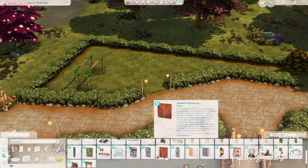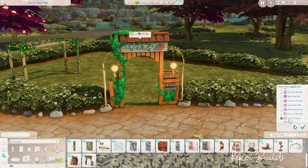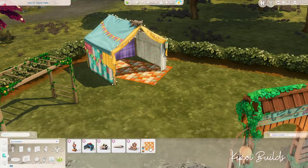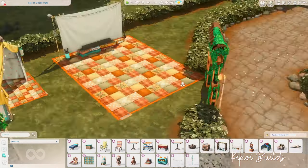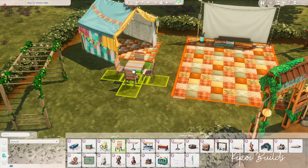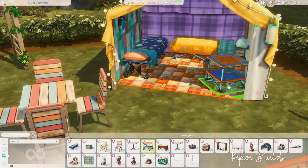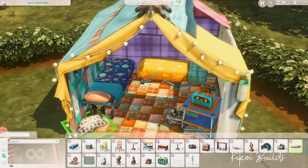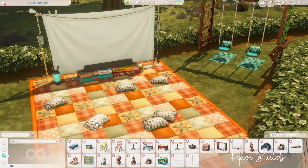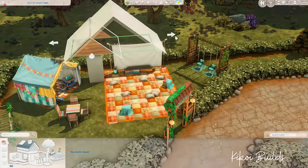Now I'm building the kids area. I placed a little archway as an entrance to the kids area — that gate came with Eco Lifestyle. I'm placing everything from the Little Campus Kit, which I really really like and never got a chance to use fully before. This was my opportunity to place everything I wanted to make a proper little play space for child sims in the game.